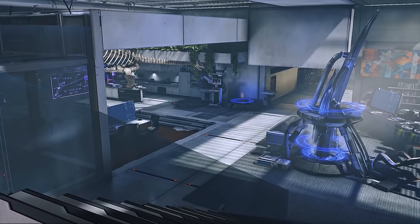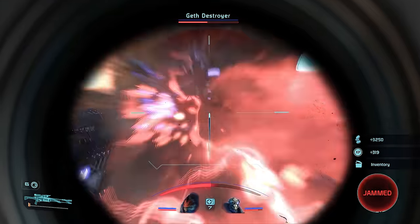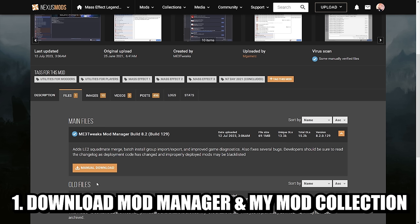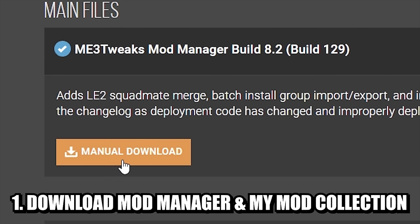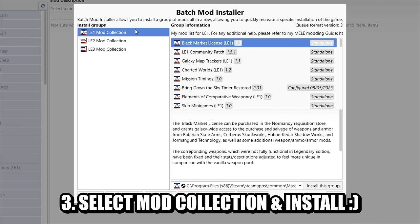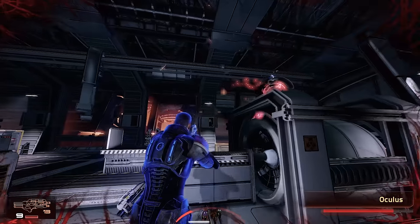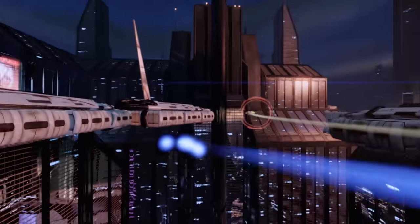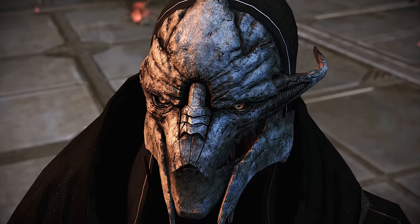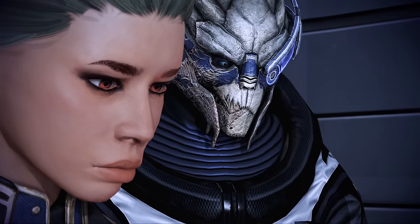Since the latest Mod Manager update, modders can create and share mod collections for Legendary Edition. Here's how to use one I've put together. Step 1: download Mass Effect Mod Manager and my mod collection — links for both are in the video description. Step 2: open Mod Manager and go to Batch Mod Installer. Step 3: select any mod collection, download all mods from the list on the right, and when you are ready, click Install This Group. Mod Manager will automatically manage things from there. Keep in mind that not all mods from this video are included in my collections since some are not yet available, but I play tested them so you'll be fine if you decide to use them.